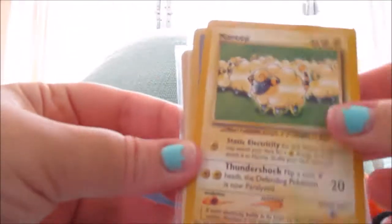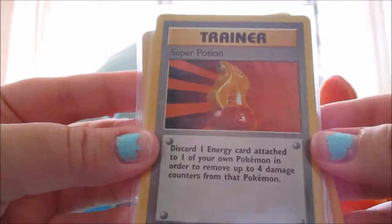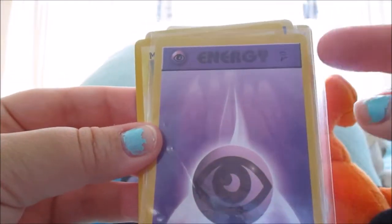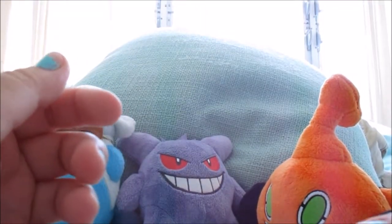I also received this cool Neo Genesis Mareep, a Base Set Super Potion, a Base Set Kadabra, and a Base Set 2 Psychic Energy. That was really cool — I got those from the seller as well. So let's open this Hoopa pack and see what we get inside.